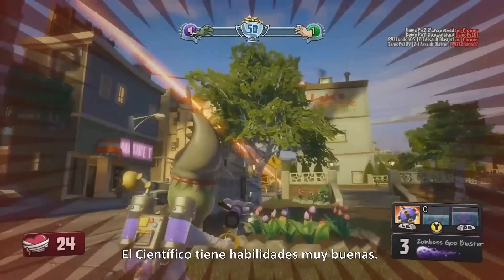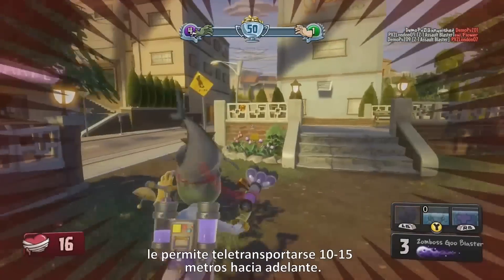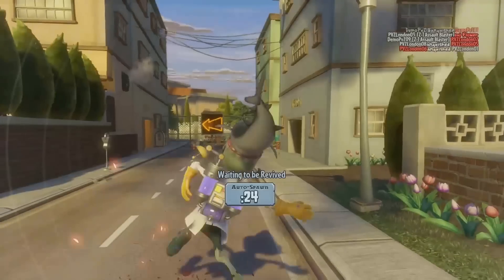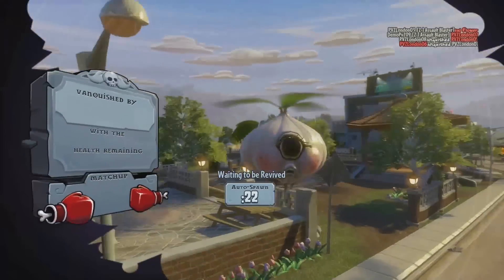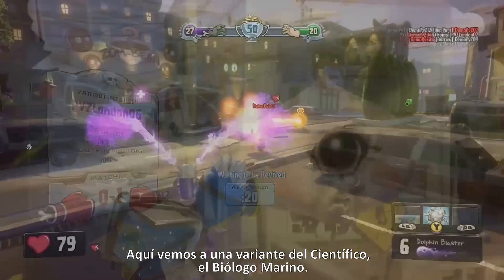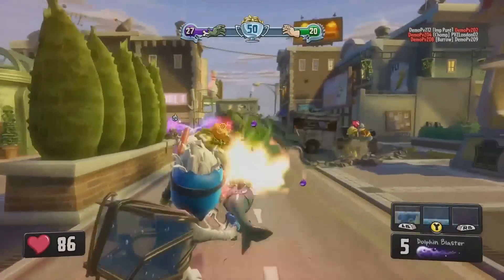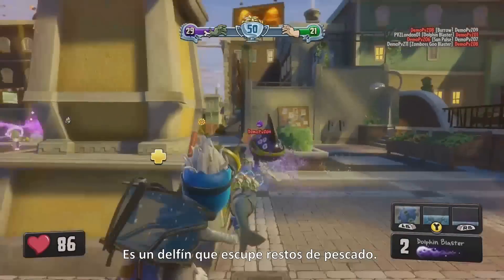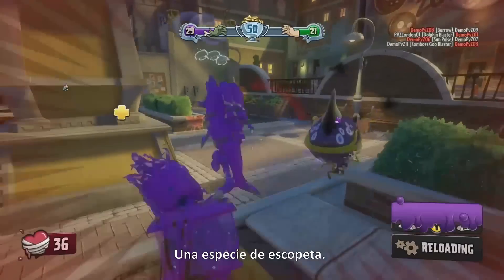The Scientist has some pretty cool abilities. You see his warp right there — it allows him to warp ahead 10 to 15 meters. Now here we're looking at the marine biologist variant of the Scientist. His primary weapon has changed slightly — it's a dolphin that spews fish guts, a little bit like a shotgun.